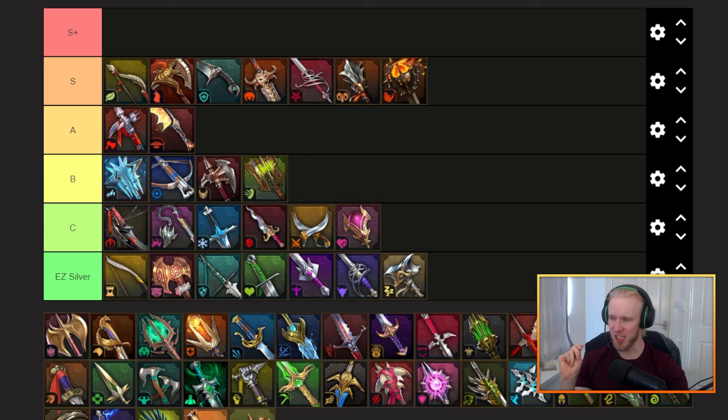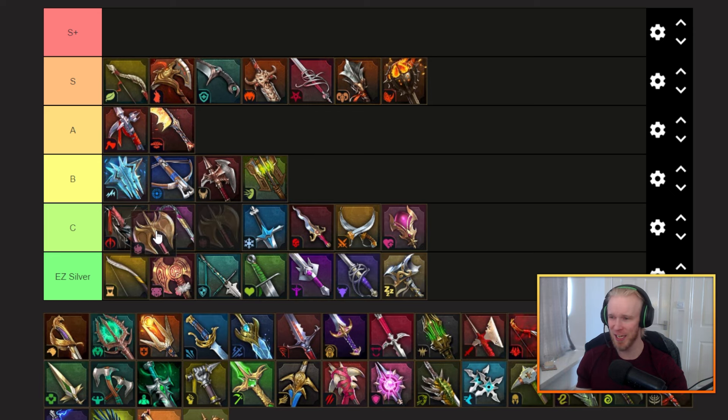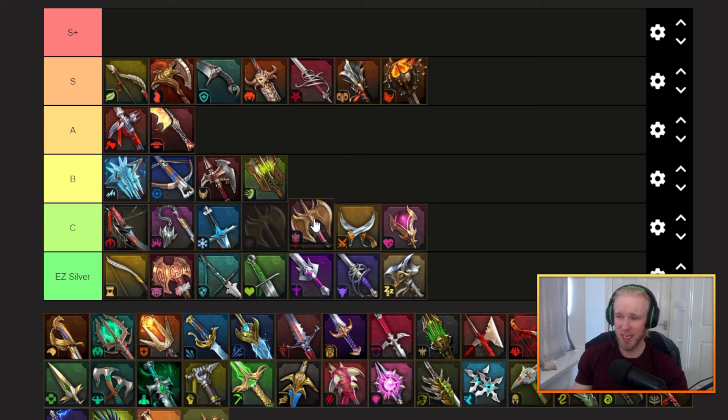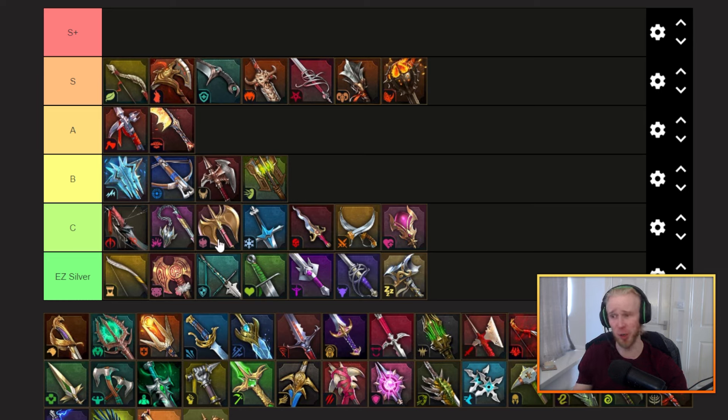Next we've got a set I'd be really curious if anybody is actually making work — the fury set. It increases the damage that you're dealing based on HP lost. Feels quite niche to me; I'm fine to plant it somewhere in C tier. I've got to be honest, I don't have a single piece of this on my account — I must have gotten rid of all of them.